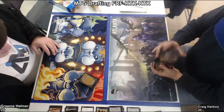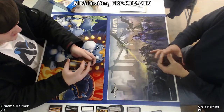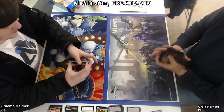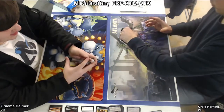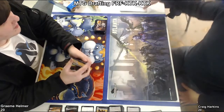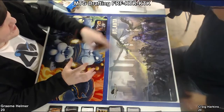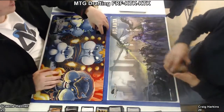Look at all these sweet cards. Look at this Emissary of Despair — when Emissary of Despair deals combat damage to a player, that player loses one life for each artifact he or she controls. It's from Mirrodin, so it makes a lot more sense in context.